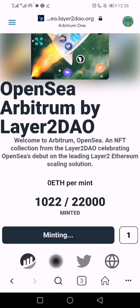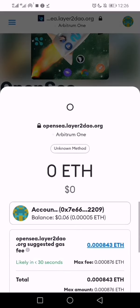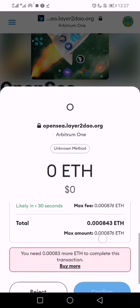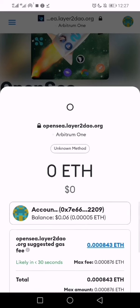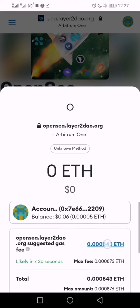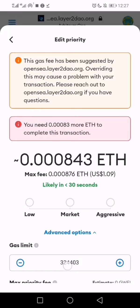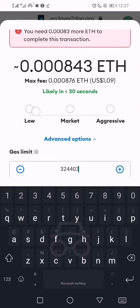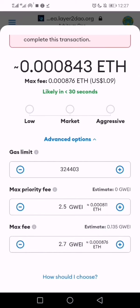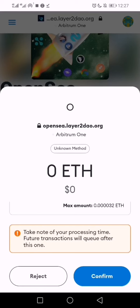Make sure you have gas. I have a few cents in my wallet — just three cents is enough for you to claim this NFT. Click on connect wallet. Alright, so it's saying I don't have enough gas because I have six cents. Well, there's a solution: come here, click on it, then come to edit gas, then click on low. It will succeed. Don't try this on Ethereum mainnet — it may fail, but on Arbitrum it succeeds.